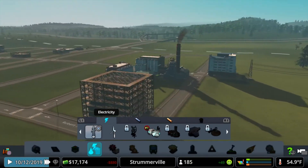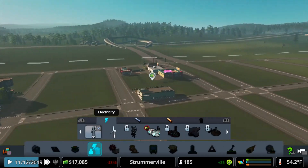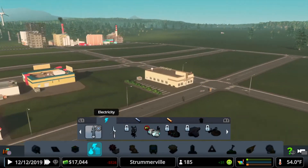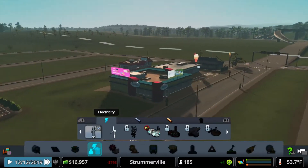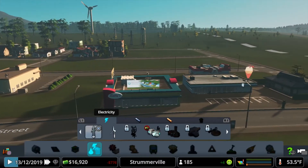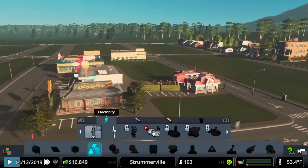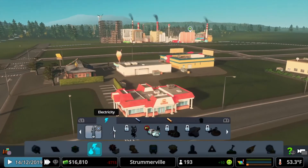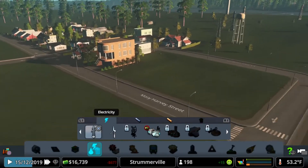And there goes industry. Commercial endeavors are popping up — there's a laundromat, there's an ice cream shop, and what looks like a barbecue place right there.